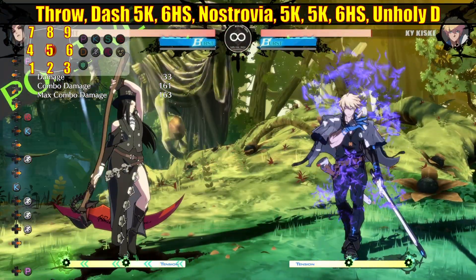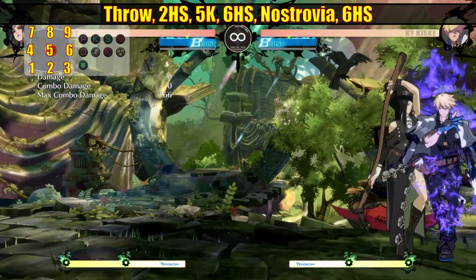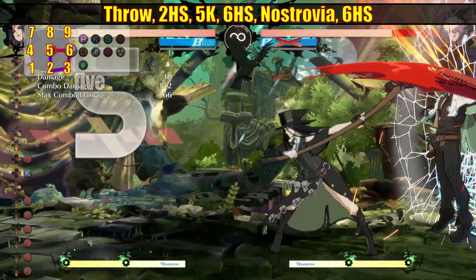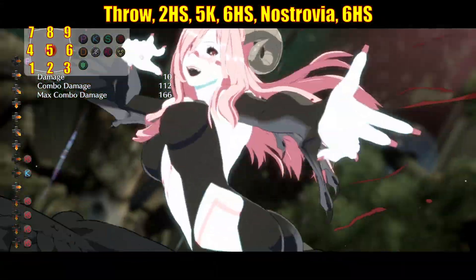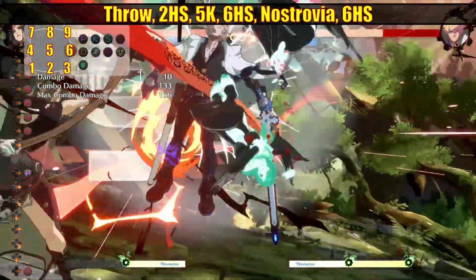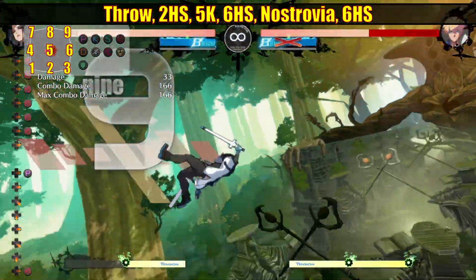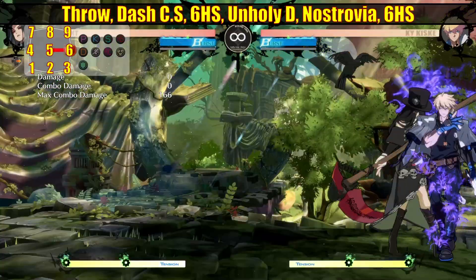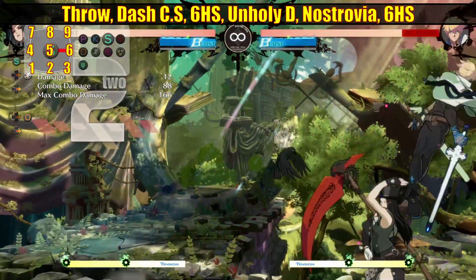People have been wanting this for a while, and I've wanted this for a while on Testament. I don't know why it took them so long to add it, but this combined with the previous patch buff to throw has made Testament's throw game a lot better — which obviously improves their strike game, because their throw is more scary so people don't want to get caught, so they jump, and then you hit them with a normal and they die.